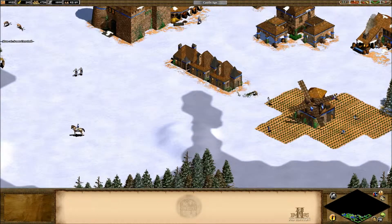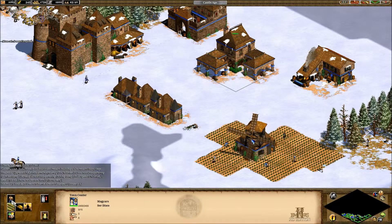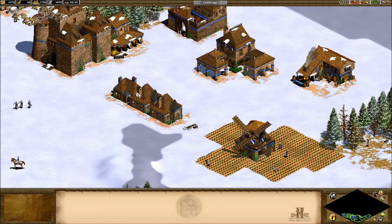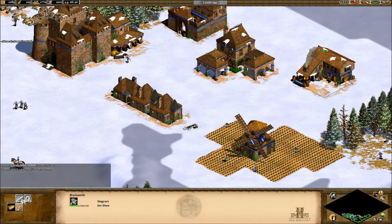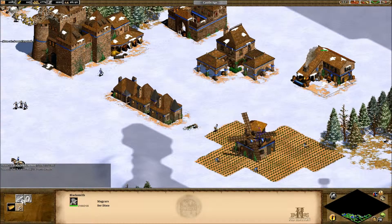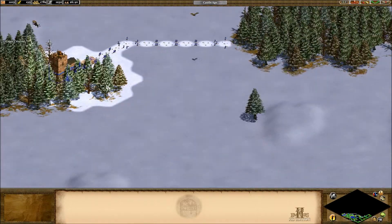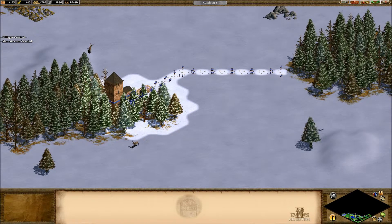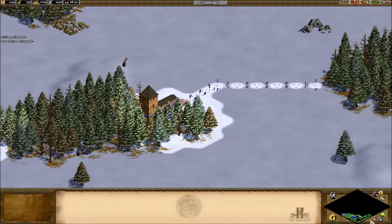These are some interesting looking houses. There's a new recruit — we'll get five more workers. We can give our infantry better armor for a hundred food. But no, that's too much — that's all we have. This chick is finally building the wall. Took you long enough. This wall should have been built like 20 minutes ago.